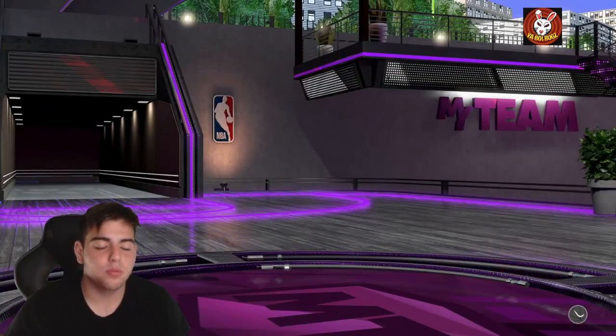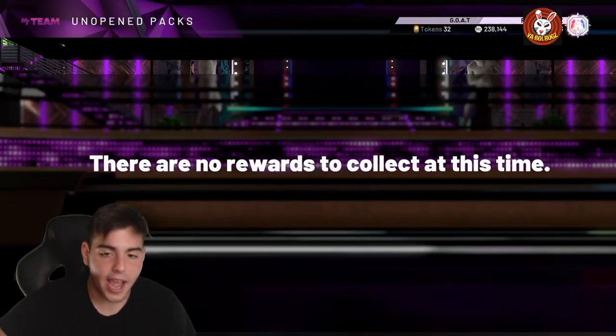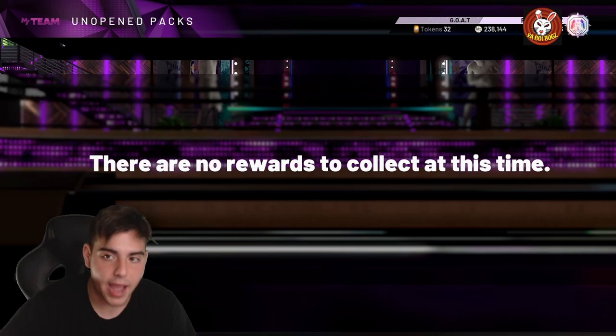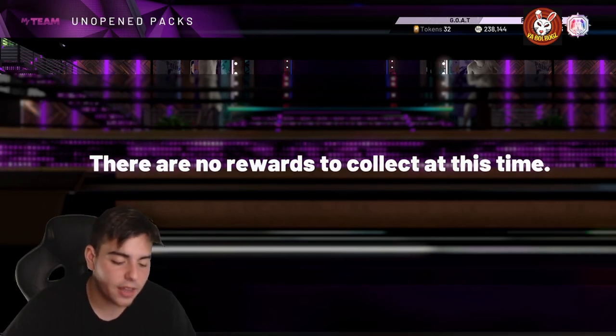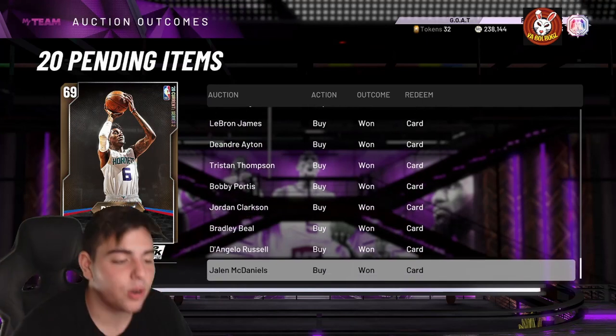That's all we really got for the video, and then we also got one more locker code: NBA-is-back, and that is for a free Galaxy Opal. Hope you guys did enjoy this locker code — have a good one guys.